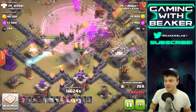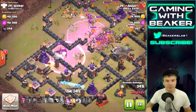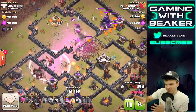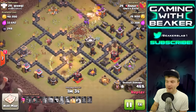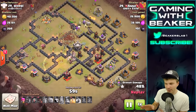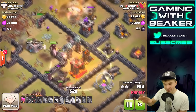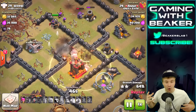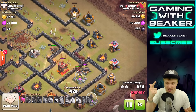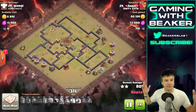Now we've got a more traditional GoBoHi raid - let's check this out with the earthquakes. Annie is going to drop the earthquakes in the middle where that Elixir Collector is, bust open that big compartment, and the whole base will be pretty much wide open. The only problem is that Elixir Collector down here - it's going to take a while to get to it. Annie has similar heroes to mine on my Town Hall 9: level 19, level 20. I love to see three stars with those kind of heroes - it gives hope to those of us without max heroes.